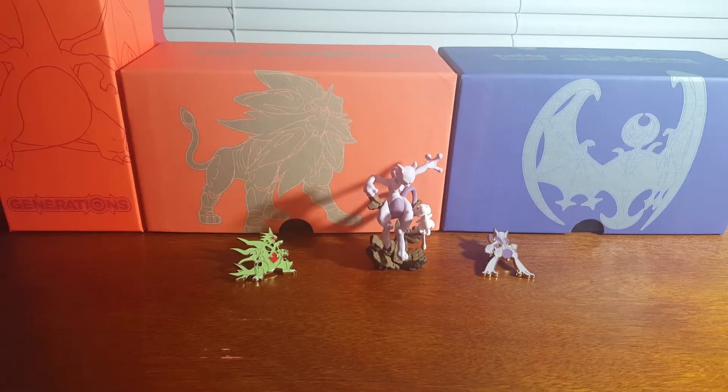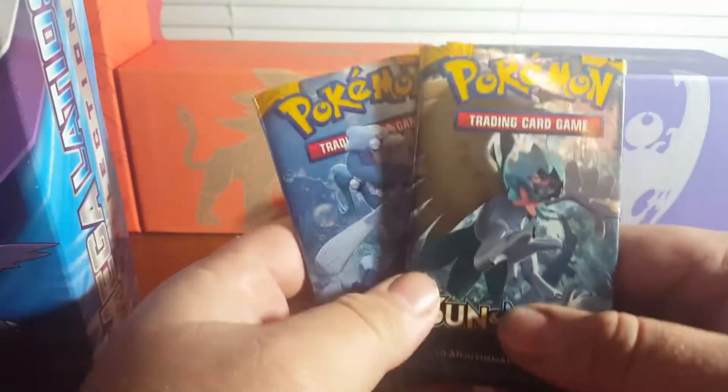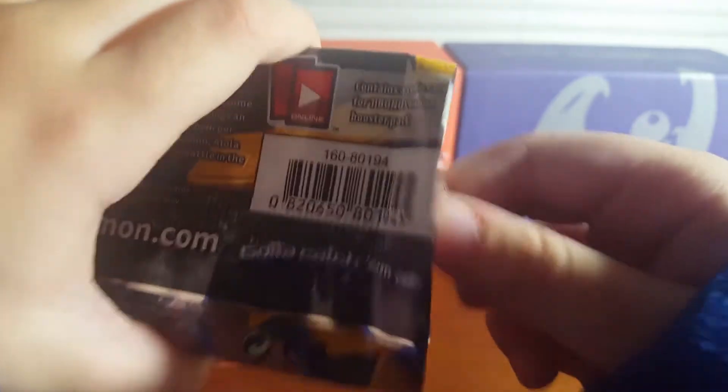What's up guys, it's Brandon and Carson. Today we have a couple of things: one of them is a Mega Latios collection box and two homemade packs. Carson wants to do Primarina, but they decide to open the homemade packs first. The box is already open and they just push the packs to the top.